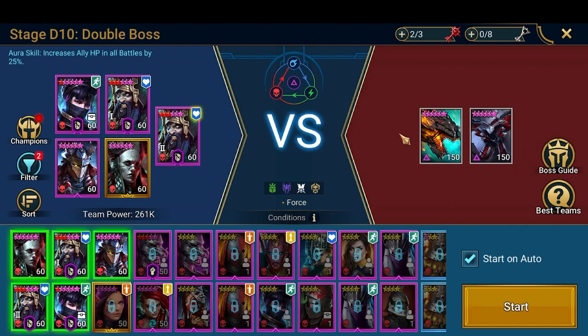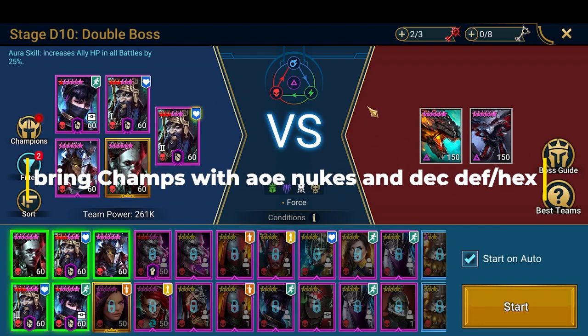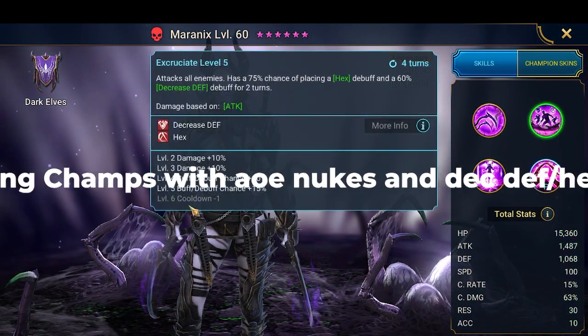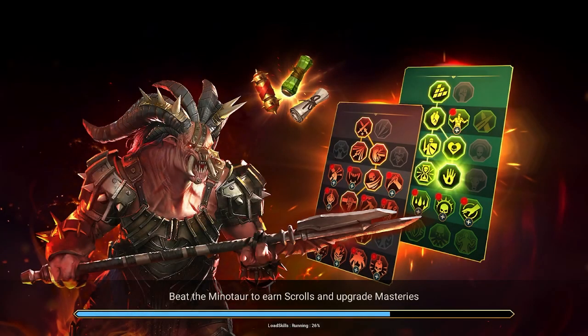This was kind of easy to do with the champions I had. All you need to do is bring someone with an AoE skill, decreased defense, and hopefully Hex to help you kill the spiderlings better. I had Naranix — I'll show you just a little bit of the run and it's pretty easy to be honest.